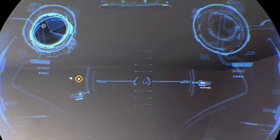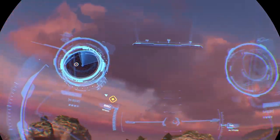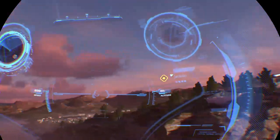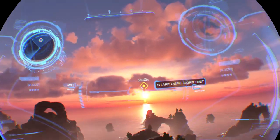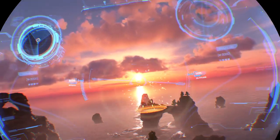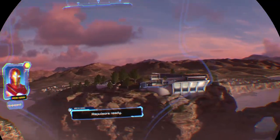Tony, how do I fly anywhere other than straight? Do I need to look in another direction? What is going on? Opening targeting suite. Repulsers ready. I forgot there's a turn button. Palms forward.